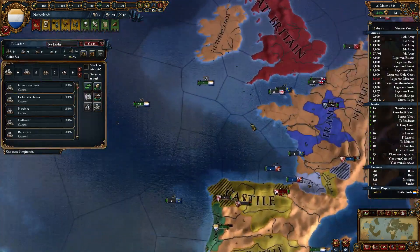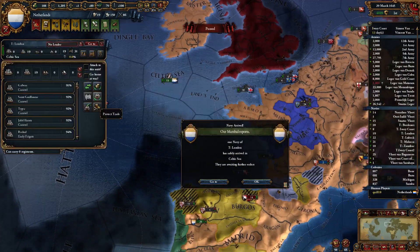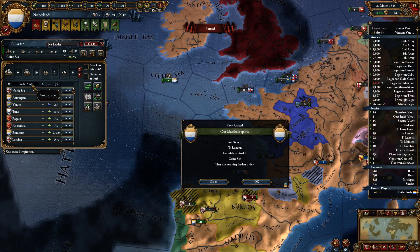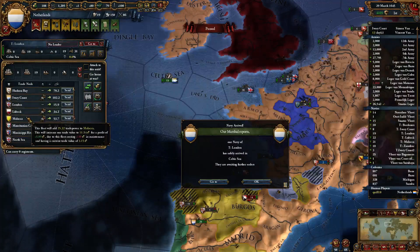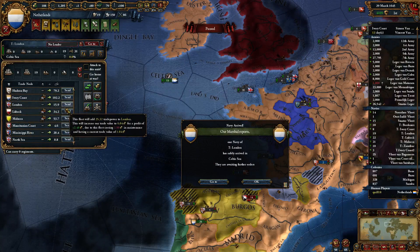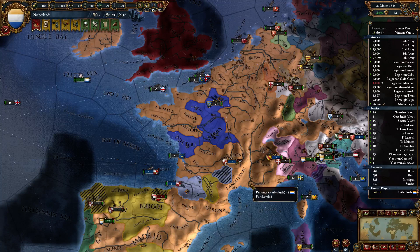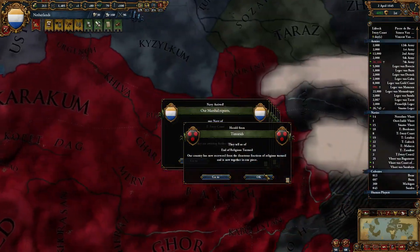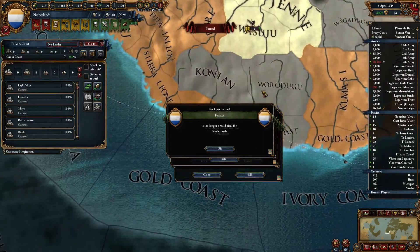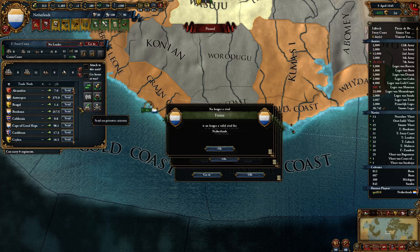I'm probably going to chill just a little bit on expansion at this point — just to keep things a little bit more modest. We do have to reduce our overextension, because everything is crazy. It would also be nice to keep our trade power up, which goes down with overextension. Maybe this will be the time when I finally stop expanding and do things right.